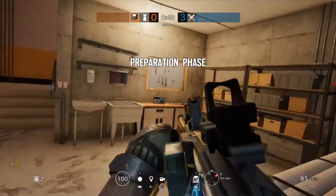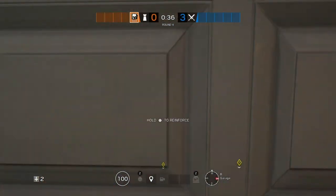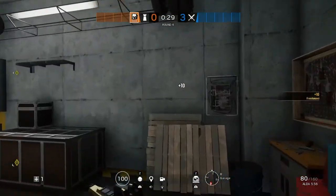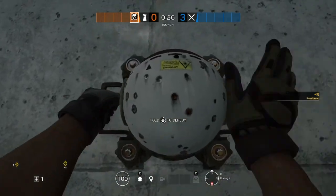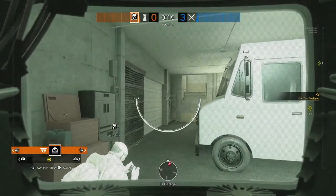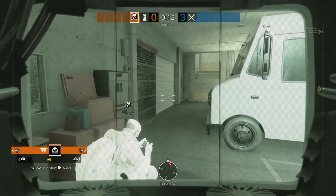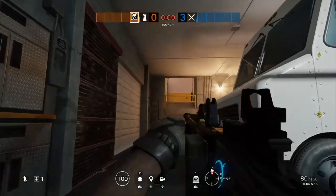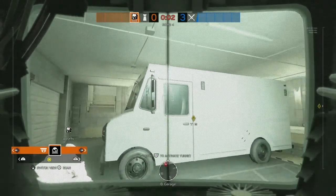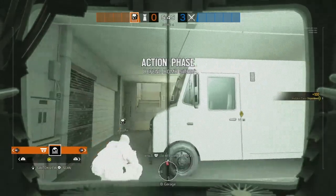Maestro is going to assist Kaid down in garage. He's going to reinforce the last panel wherever it ends up on the garage door, and his first camera will be placed under these wooden planks on the side of the white van in the garage. This blocks off the area if they open up the garage door and start planting while smoking out — this Maestro cam is in a perfect position to see through the smoke and zap whoever is planting. You can also hold a line of sight to the yellow stairs and give great callouts to your roamers.